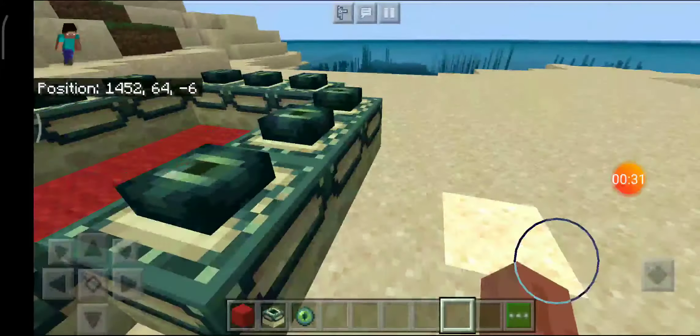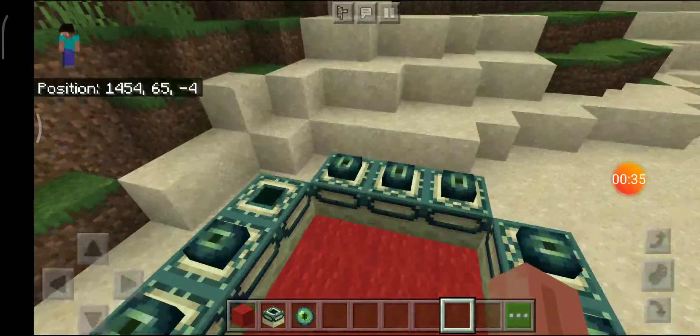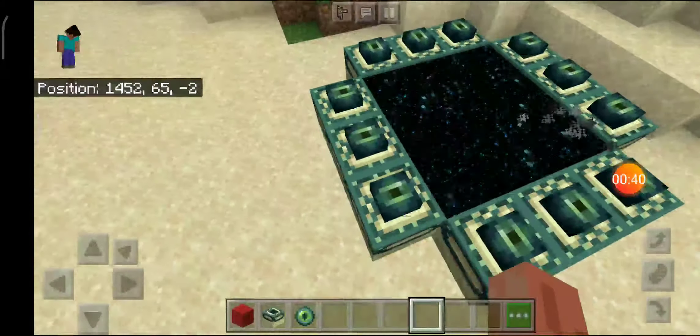So today I am teaching you how to make a stronghold all by yourself. This is the correct one — I'll just prove it by putting one eye of ender in there. See, I just made it and it's correct.